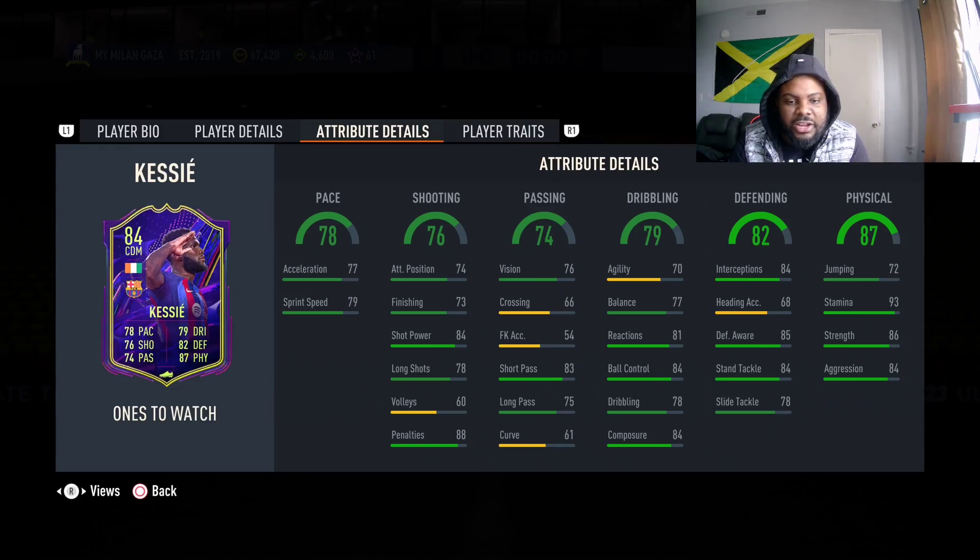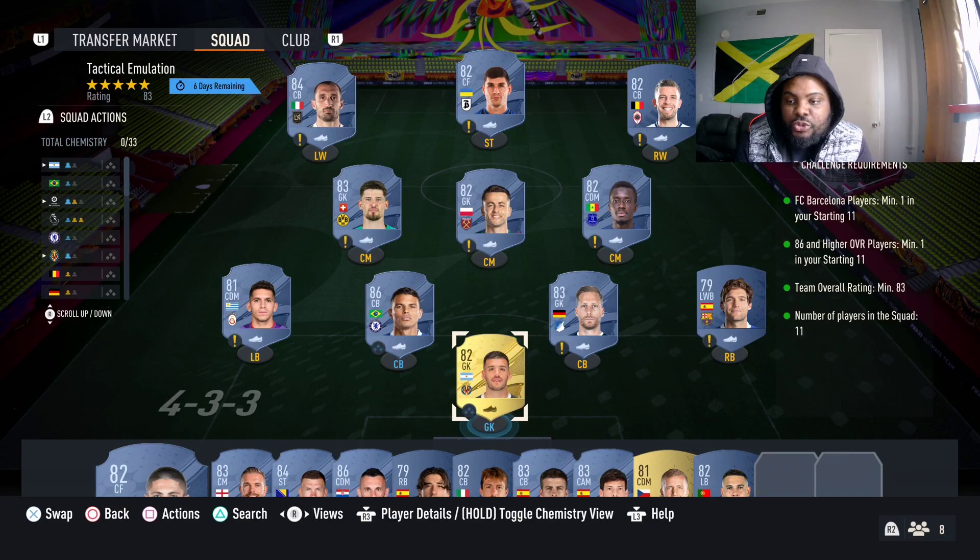What's up bros, welcome back to another video on the channel. Today we got Ones to Watch Frank Kessy, and in this video I'm going to show you the cheapest squad so you can get this card. Now just by looking at the base stats, this card has got some good base stats — about one or two more upgrades and this card could be a beast.